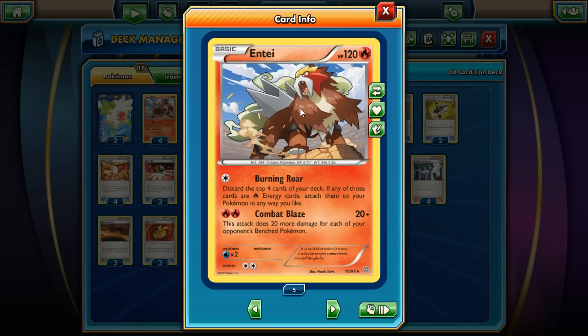And if you do run into him, you can actually knock him out with just the bat evolutions — constantly evolving and putting damage counters onto Pyroar, knocking him out.